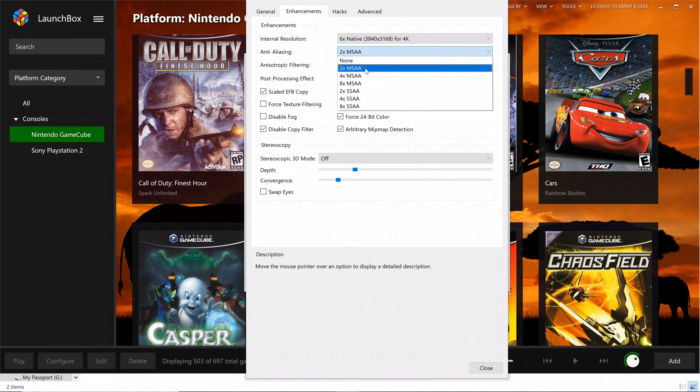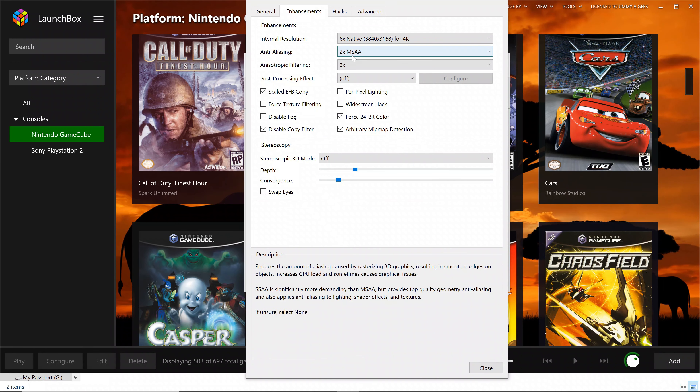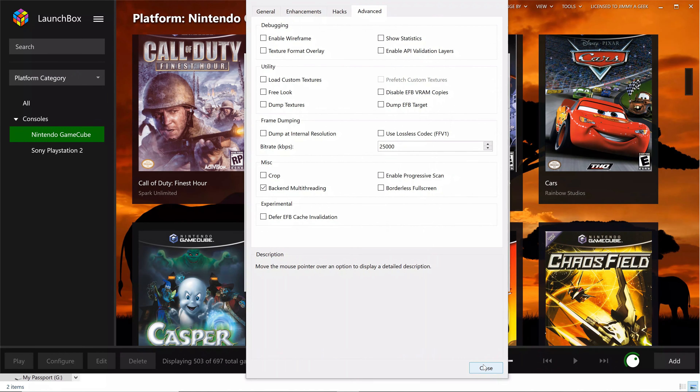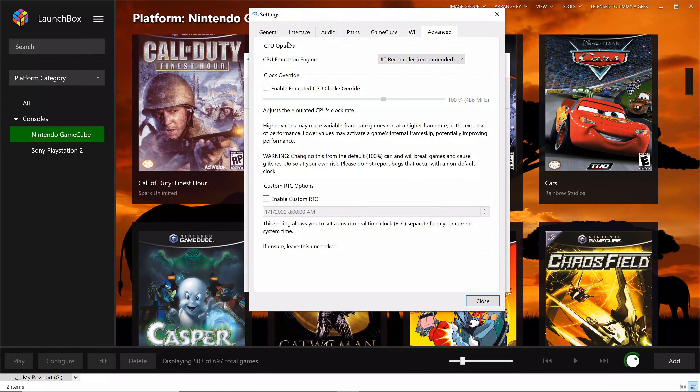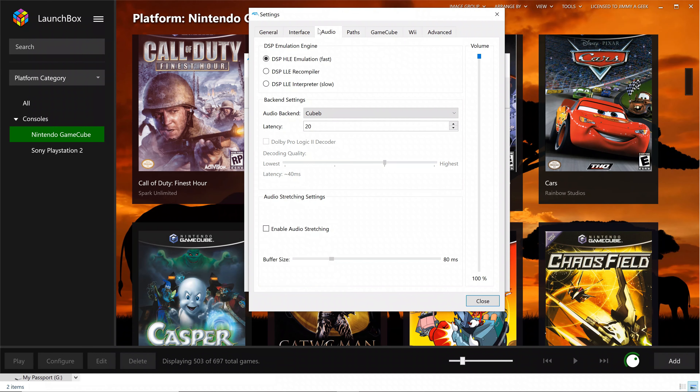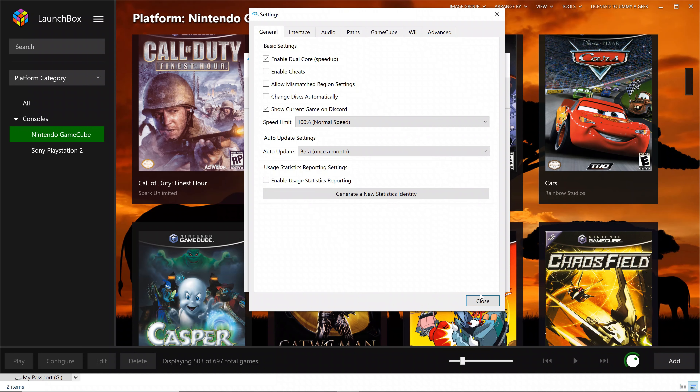Let me show you my Dolphin gameplay settings for running games in 4K. Going to General first — I'm using DirectX 11. You can use DirectX 12, but the downside is that when using DirectX 12 you cannot run the benchmarking tool, so that's why I'm using DirectX 11.